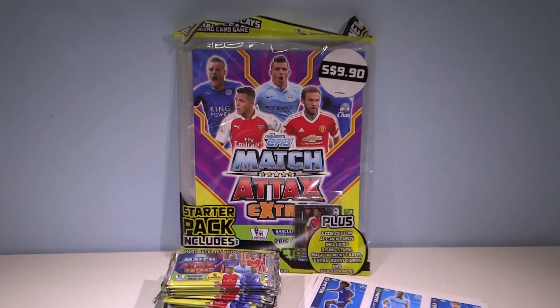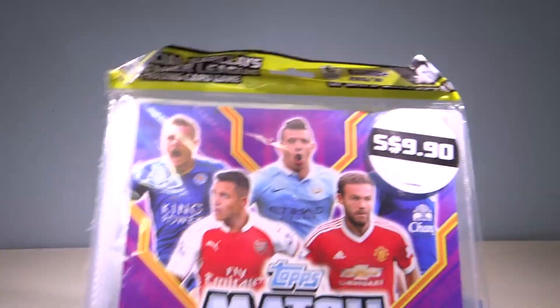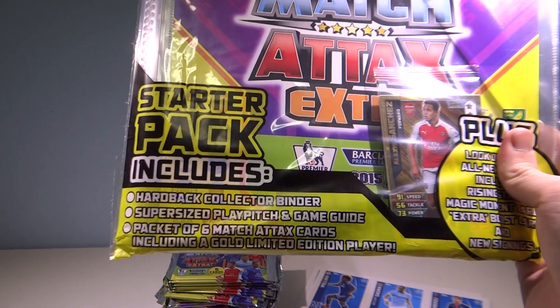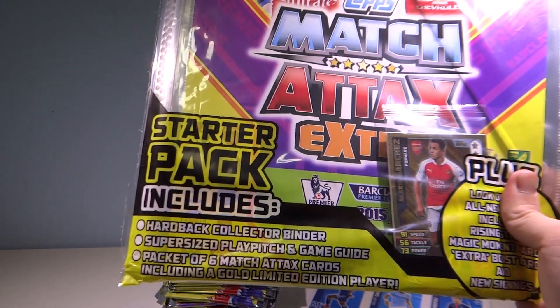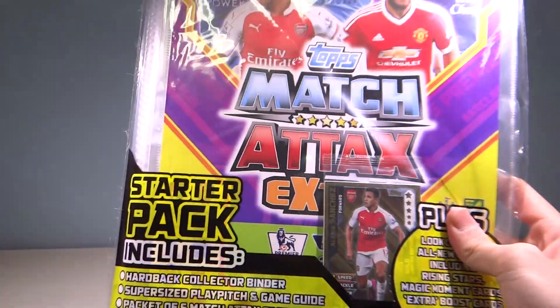Let's go through them individually, shall we? Here we have the Starter Pack, retailing at $9.95. That includes the hardback collector binder, obviously, and a super-sized play page and game guide, as well as the gold limited edition of Alexis Sanchez.